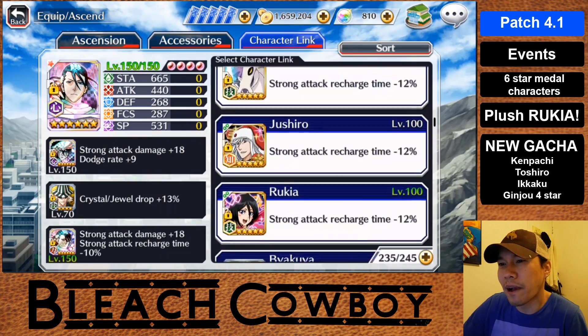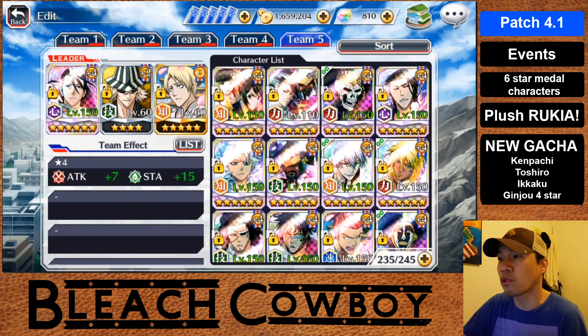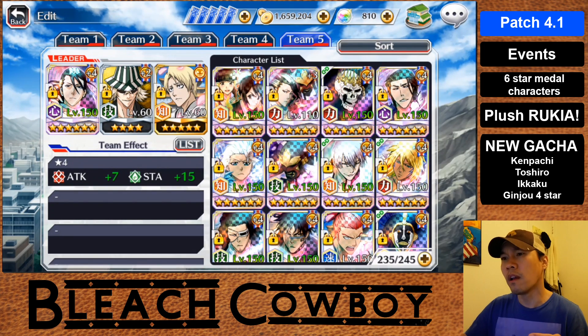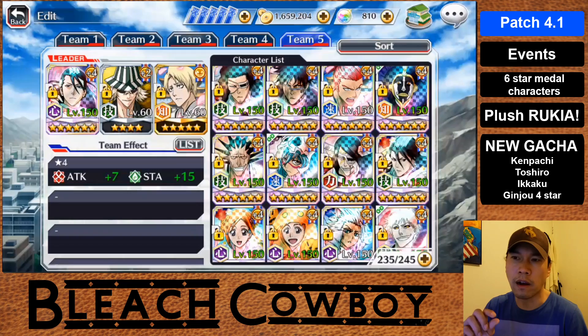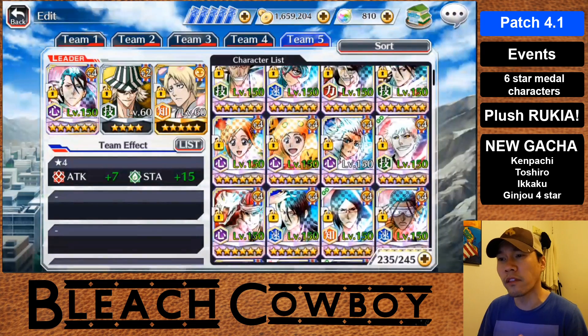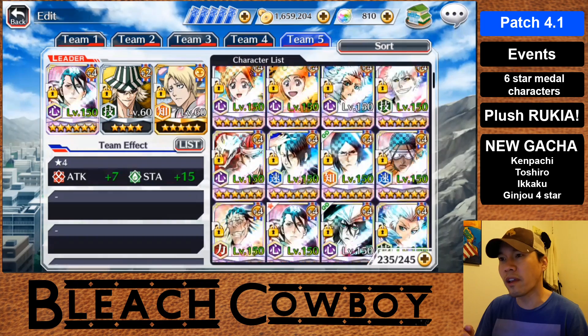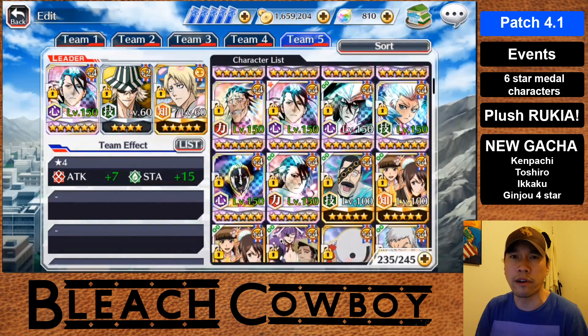The next change they talk about is that the character level will now turn green when their Soul Tree is at 100%. All the characters you have at 100% on the Soul Tree are now listed with green text. Again, it's another very minor update, but it does help you to see which characters are maxed out and which ones aren't.